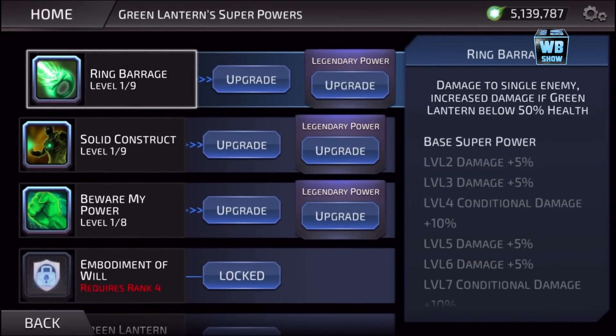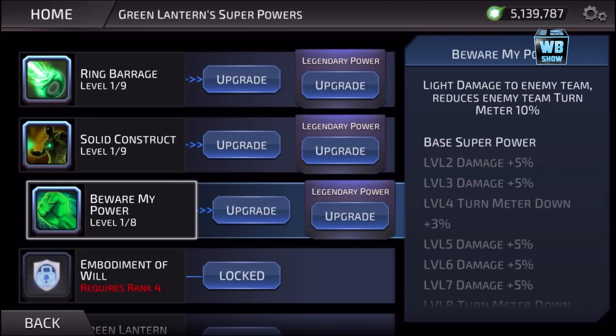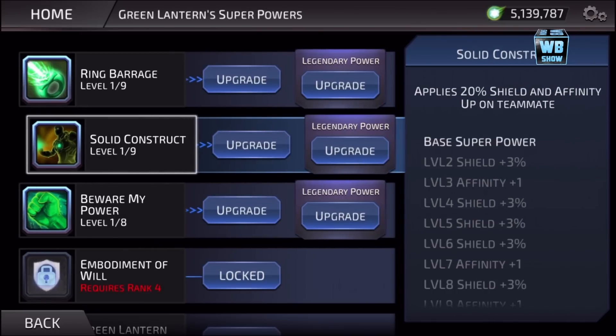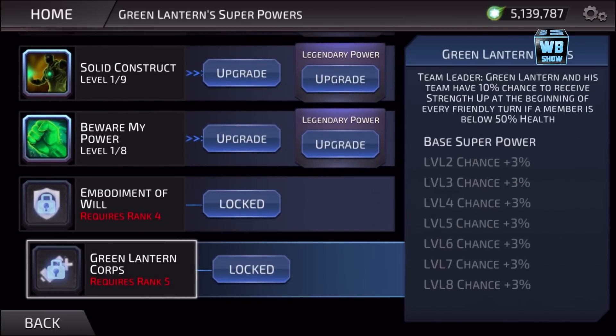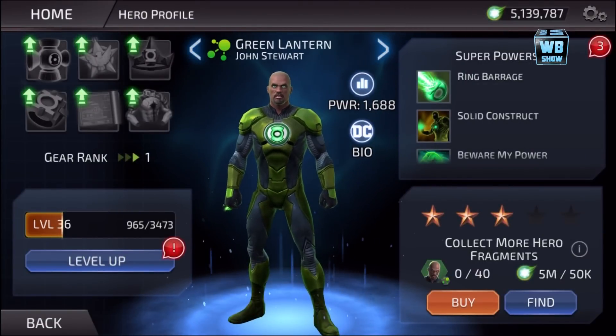I don't think I care about the first, second, and third abilities. The fourth one applies a shield to a teammate. The fifth is 'Embodiment of Will' — a Green Lantern Corps team leader passive: Green Lantern and his team have a 10% chance to receive strength up at the beginning of every friendly turn if a member is below 50% health.